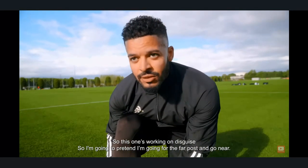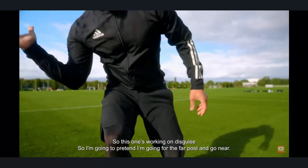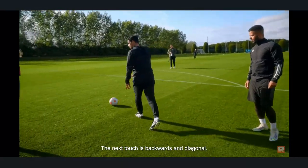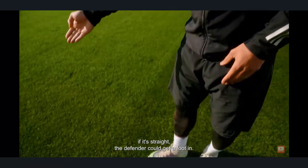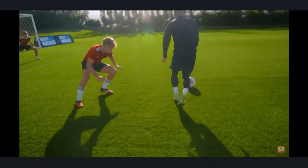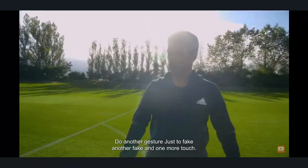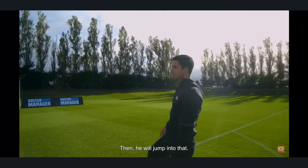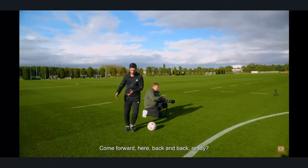This one is working on disguise. I'm going to pretend I'm going for the far post and go near. The next touch is backward and diagonal — if that touch is straight, the defender could get a foot in. Do another gesture just to fake, and then one more touch; he will jump into that one forward.